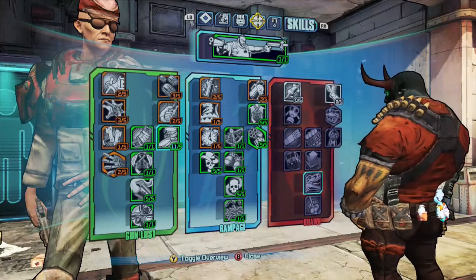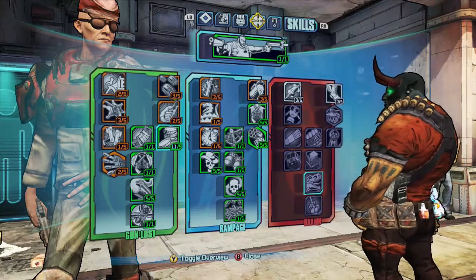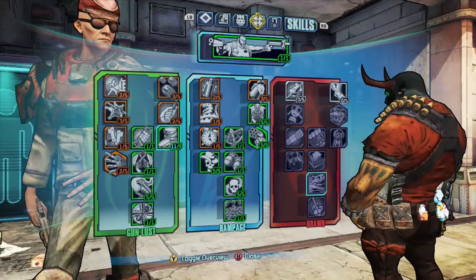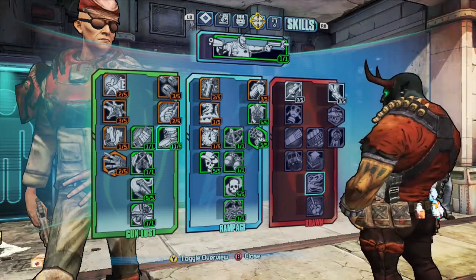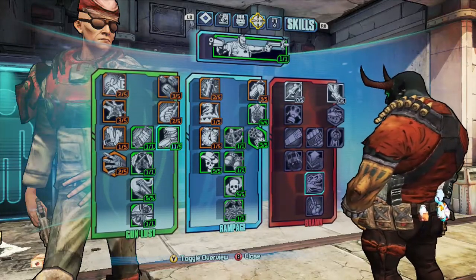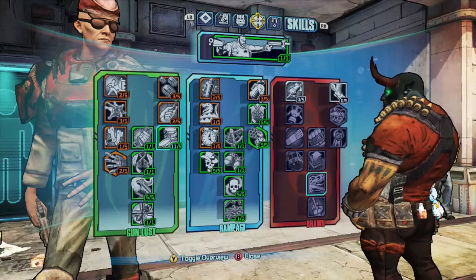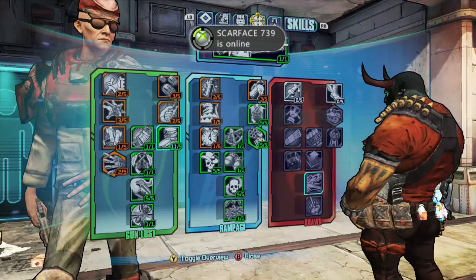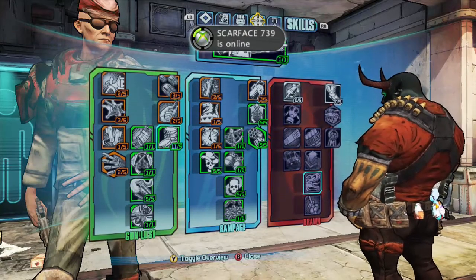I've filled them all up as you can see. Most of them are filled in Rampage, so when I'm Gunzerking I get more ammo, my weapon swapping is a lot faster, and my Gunzerk time goes up a lot when I kill someone, so I can Gunzerk for a longer period of time. I also throw two grenades while in Gunzerk mode.